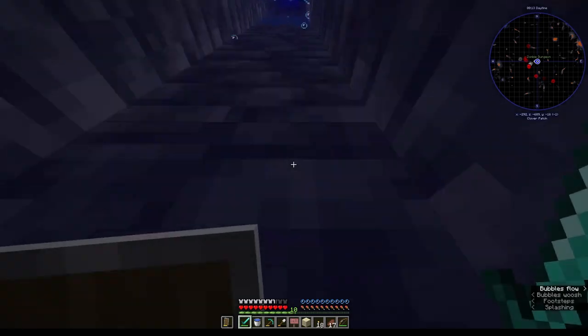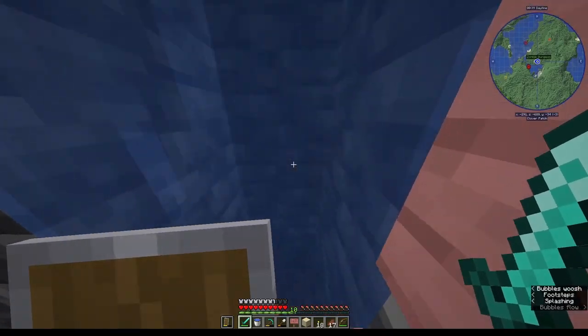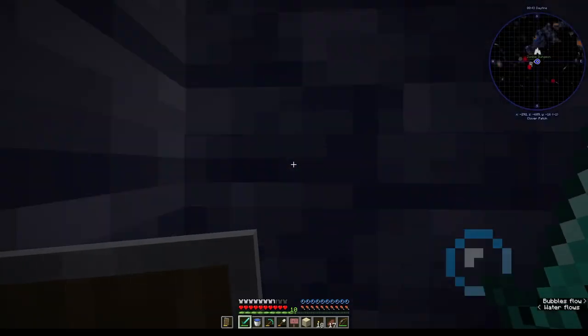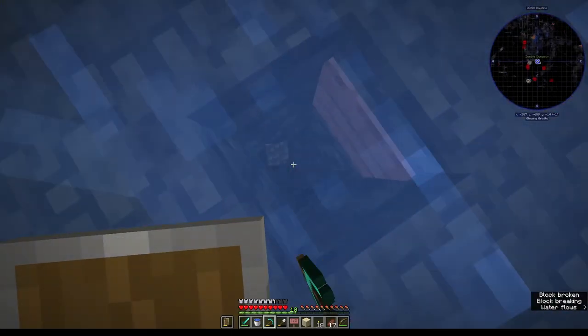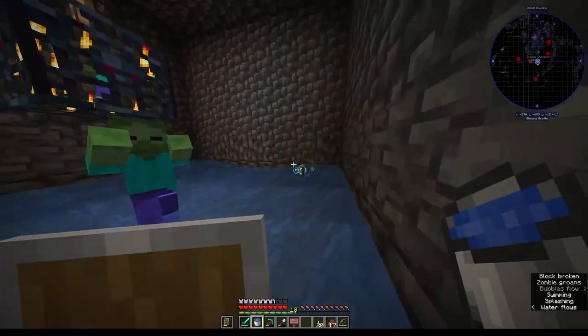Let's go up. There we go — now we can get out. All that remained was to dig a tunnel for the zombies to fall into, remove the torches, and voila, a working XP farm.